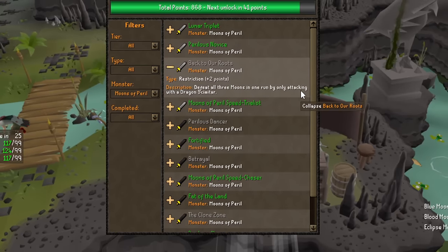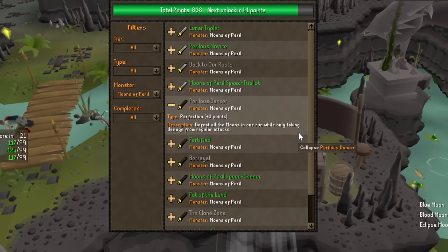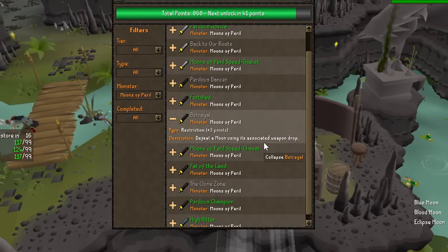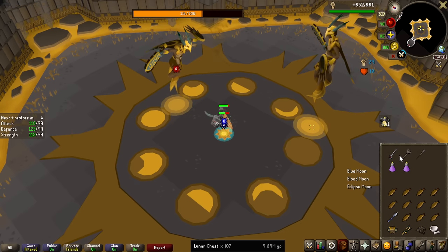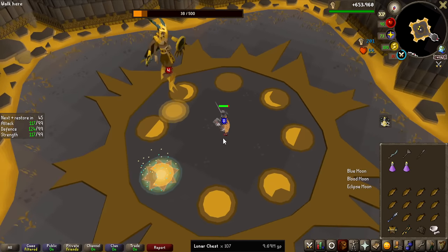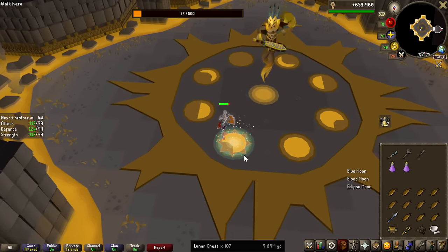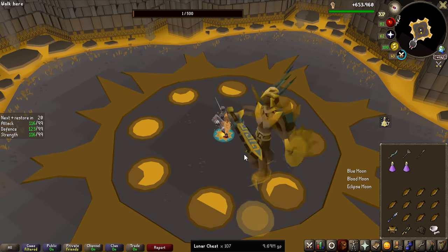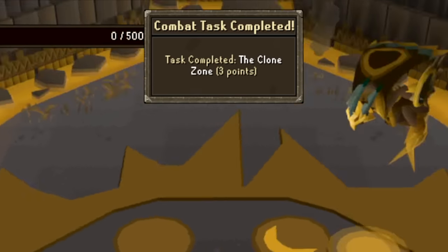Now that we're pretty much halfway through this grind, I think it's time for me to finish off the combat achievements of the Moons of Peril. We only have four more to go: Back to Our Roots, Perilous Dancer, Betrayal, and the Clone Zone. The first one we're going to be doing is the Clone Zone, as it is pretty much the easiest one — you can only kill the Eclipse Moon by attacking its clones. We were so close! 38 HP of the first one, but now I can basically just AFK here and wait for the next one. The boss over the course of the fight actually loses some HP over time, so now it's one HP. And the second Clone Phase — that should be it. The Clone Zone completed.